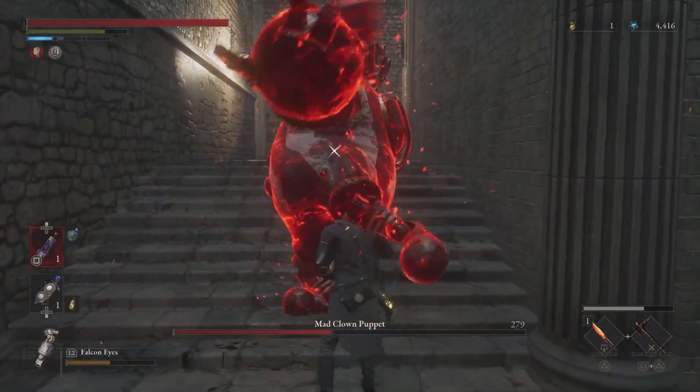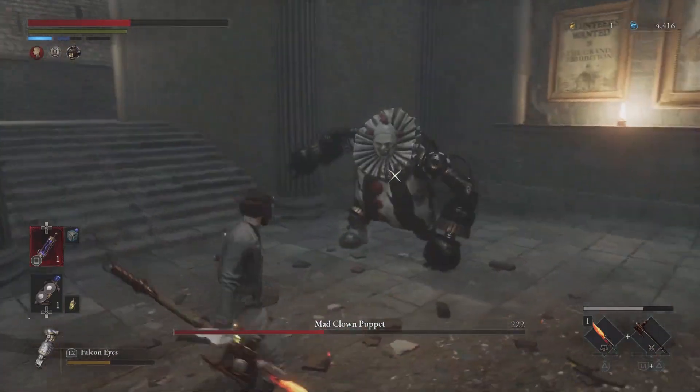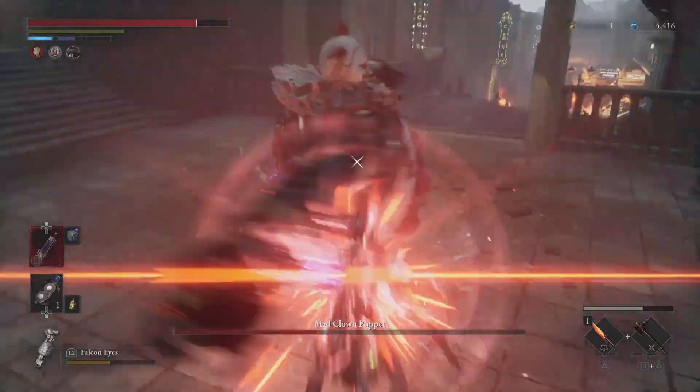When the boss starts laughing and crouches after a bit, he will jump towards you and hit you with his stomach. If you notice that he moved into this position, immediately start blocking.